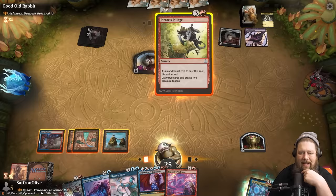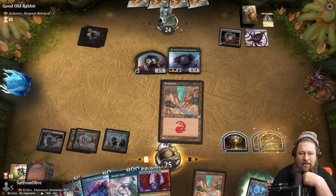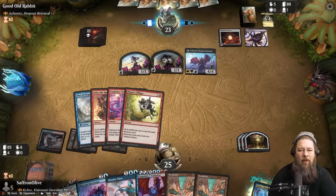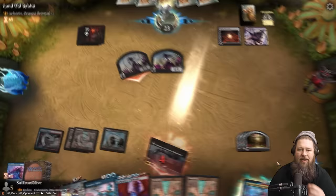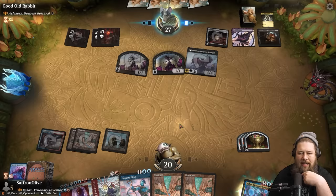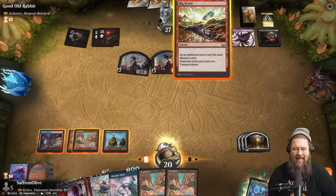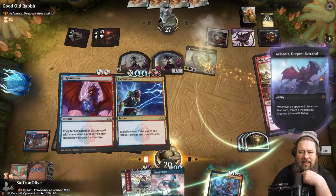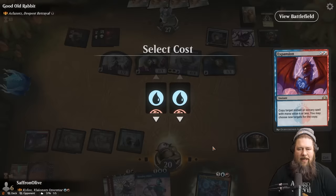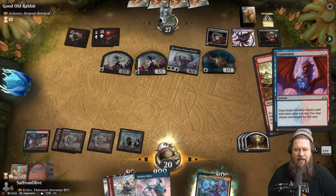We do Pirate's Pillage to make a couple treasures, then use Expansion Explosion to copy the Big Score — the nice thing about copying is we don't have to pay the discard cost, so we draw four and make four treasures. Aklazatz is actually really helping us here; we can discard Mind's Desire since we can stack the storm count high. We pass with four treasures in play, setting up for something big next turn.